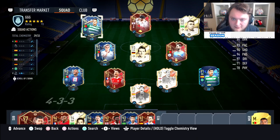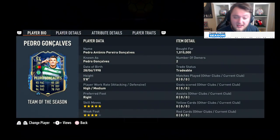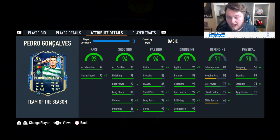Let's take a look at Pedro Gonzalez in game. 94 acceleration and 93 sprint speed. He's got 99 attack positioning and finishing, with 92 shot power, 88 long shots, 92 volleys and 86 penalties. His passing is miraculous - 95 vision, 88 crossing, 85 free kick accuracy, 98 short pass and 92 long pass, with 93 curve. His agility is at 96, 99 for balance, 97 for reactions and ball control, with 96 dribbling and 99 composure.